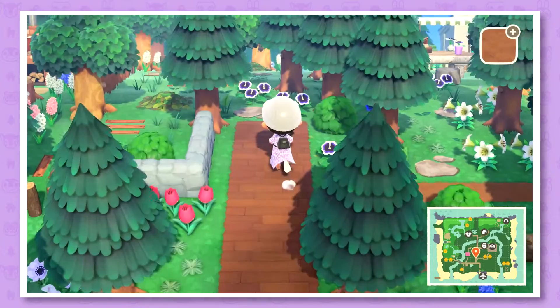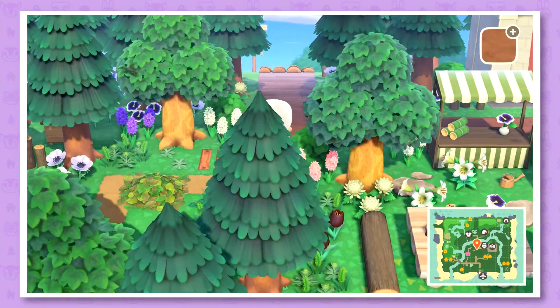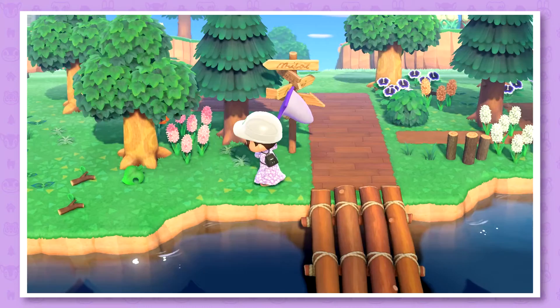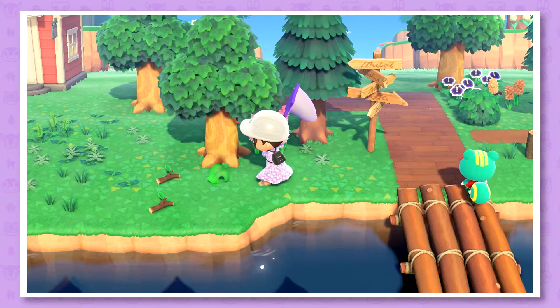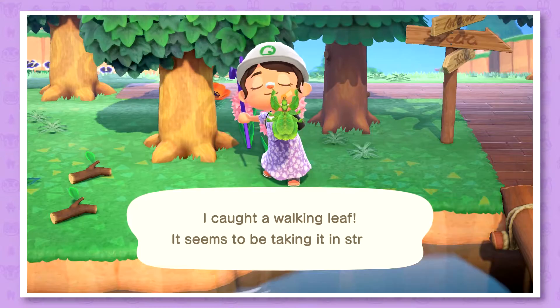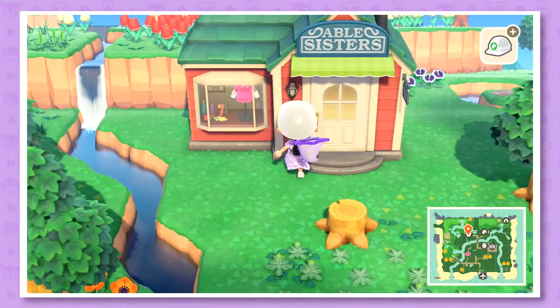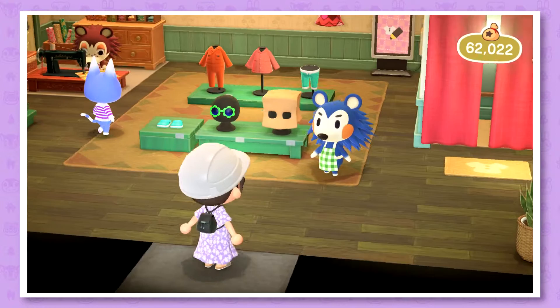Let's go to the Able Sisters really quick. I definitely should go more bug catching because I almost never do that. Oh, can I catch it like this? Yeah, that's a walking leaf — I remember them from Animal Crossing: New Leaf. They look like furniture but they're not. I'm also still thinking about what to do with the area in front of the Able Sisters — I still don't know.